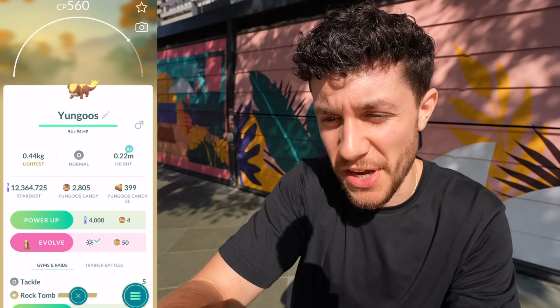Yungoose evolves during the daytime with sunlight. The incense looks crazy. Walking around, we found another Yungoose.